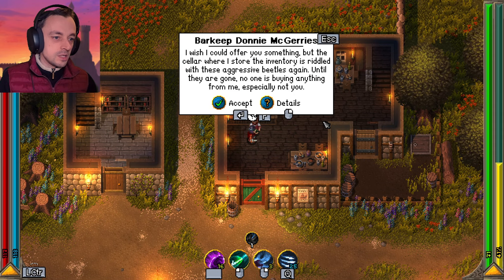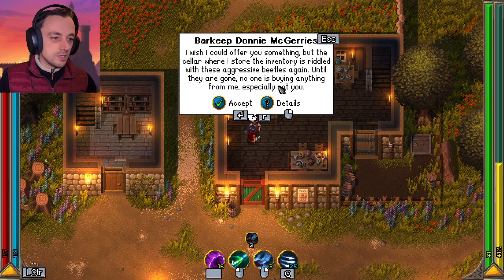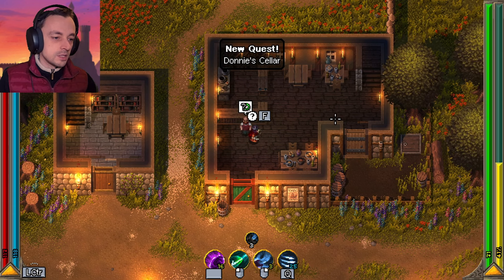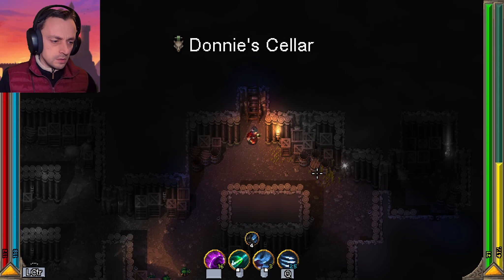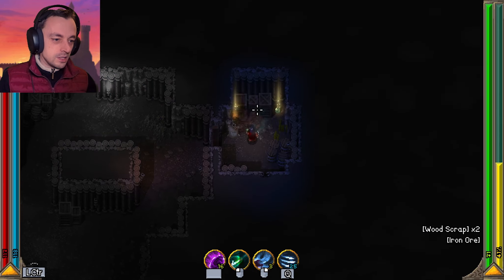Barkeeper Donnie: 'I wish I could offer you something, but the cellar where I store the inventory is riddled with aggressive beetles again. Until they are gone, no one is buying anything from me.' Okay, let's accept that quest. Aggressive beetles — yes. Let's do the beetles.